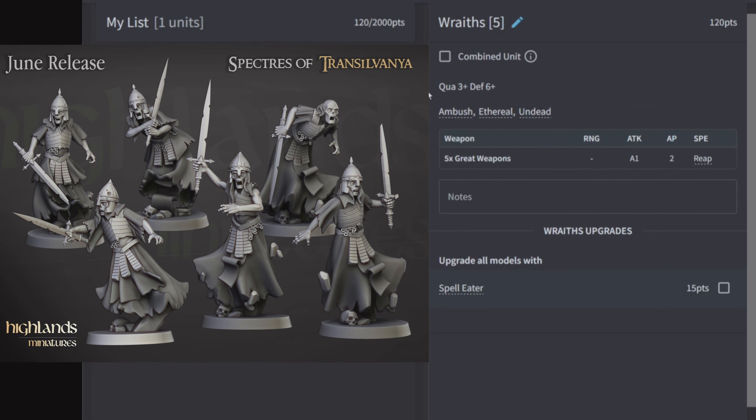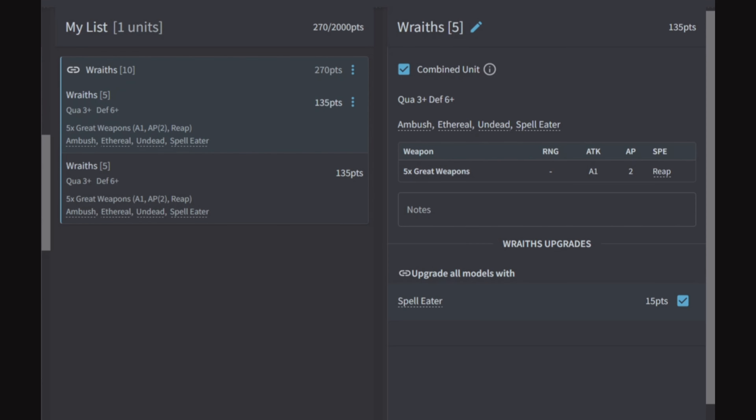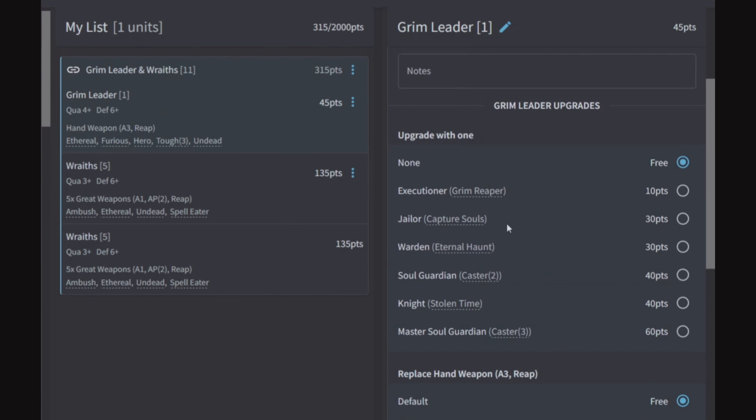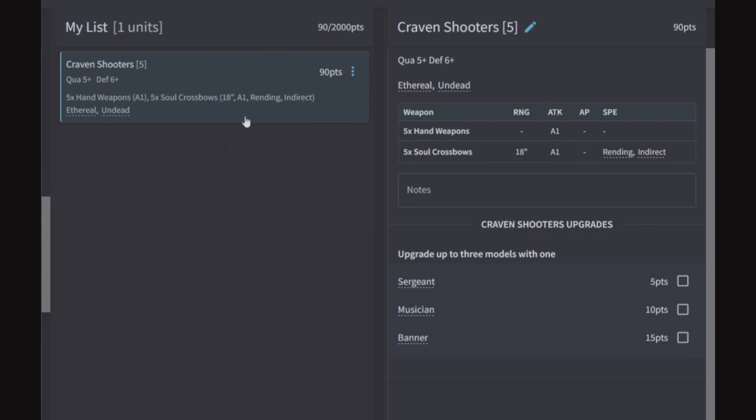Wraiths: five of them for 120 points, quality 3, defense 6. They come with Ambush, Ethereal, and Undead with great weapons for one attack AP2 with Reap, and they have access to Spell Eater — just go ahead and put that on. Combined for 270 points, this is a big sledgehammer unit. Put a Grim Leader in here — either Eternal Haunt or a caster to throw out Rise Again for Regeneration and Grief to make them hit on a 2+ even against minus-one-to-hit units.